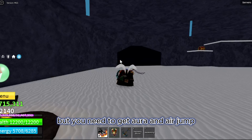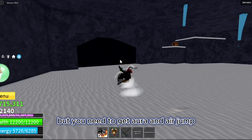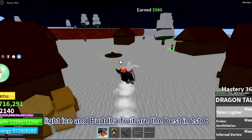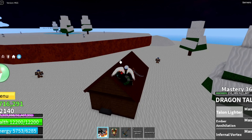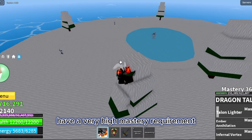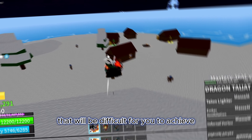But you need to get aura and air jump. The second thing you can do to speed up the grind in first sea is by getting a good grinding fruit. Light, ice, and Buddha fruit are the best in first sea. Do not eat any mythical fruits, because all of the mythical fruits have a very high mastery requirement that will be difficult for you to achieve.